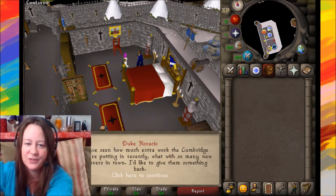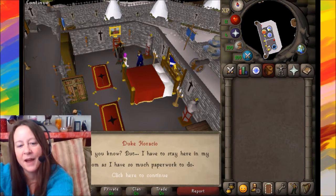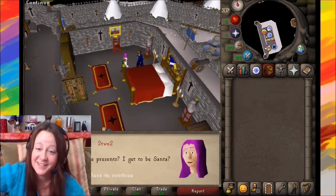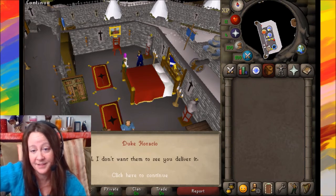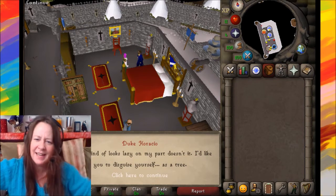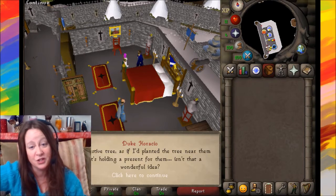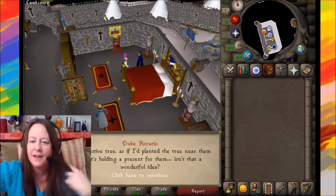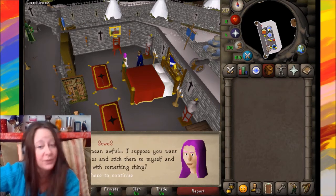Duke says he has to stay in his room due to paperwork, so he wants you to deliver presents. He wants you to disguise yourself as a tree — a festive tree — as if he'd planted it near the citizens and it's holding presents for them. By 'wonderful' he means awful.